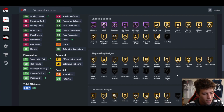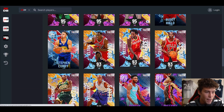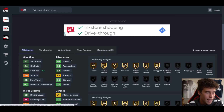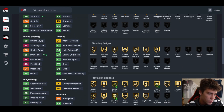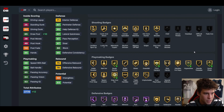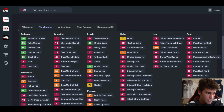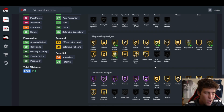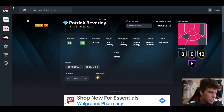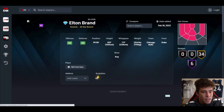Patrick Beverly — we got a new Pat Bev card. He gets five extra badges, 89 three-ball, plus-10 draw foul, Stop and Go, Break Starter, Floor General, Quick Chain, Hyperdrive. Another guy with quick dribble style, which makes him a lot better. Tendency-wise he's incredible — probably gonna get some fake stops. He'll be a fun guard to use, but objectively he's not going to be one of the best point guards in the game. These guards are just not very good.